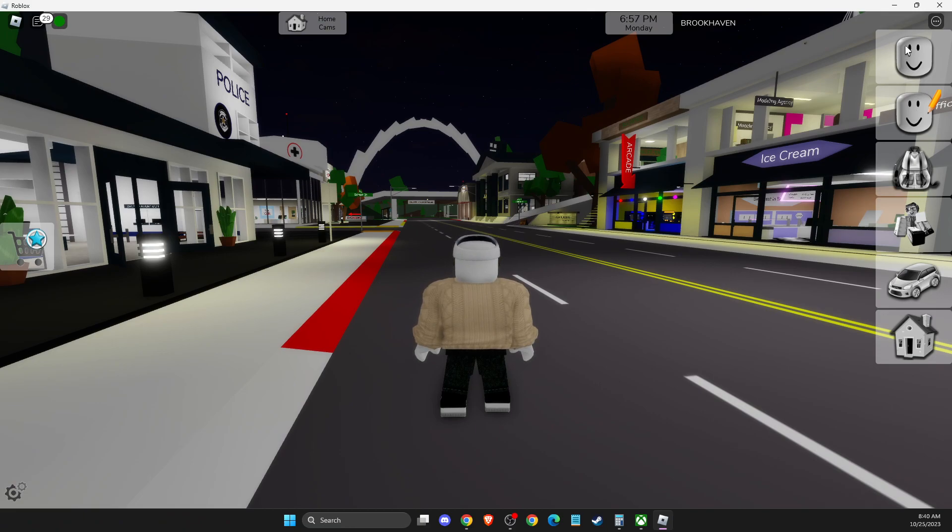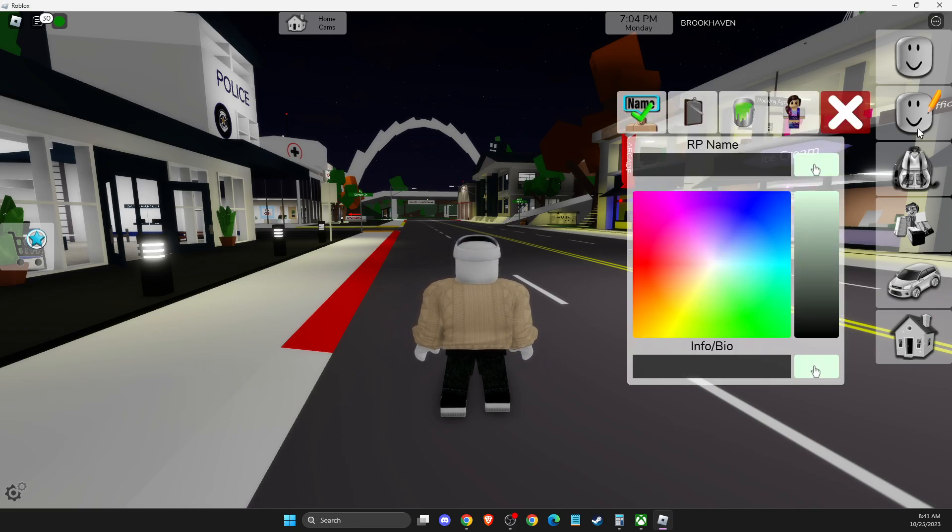On the right side, you should see a menu. The first one will be avatar with a pencil, so you need to press on that. And then you just need to press on name, and here you can change your RP name.